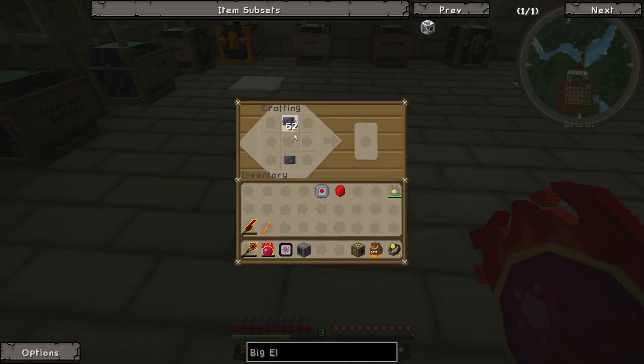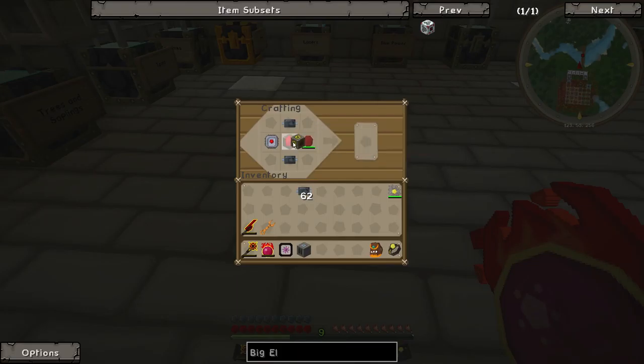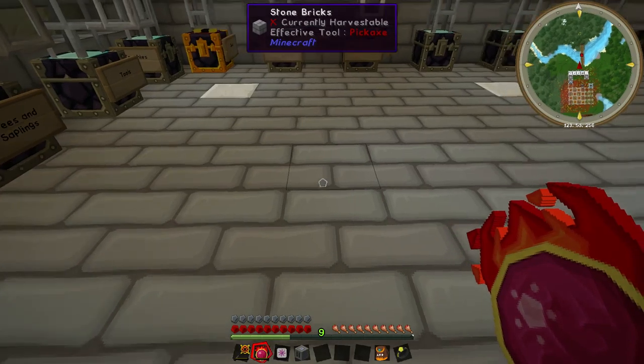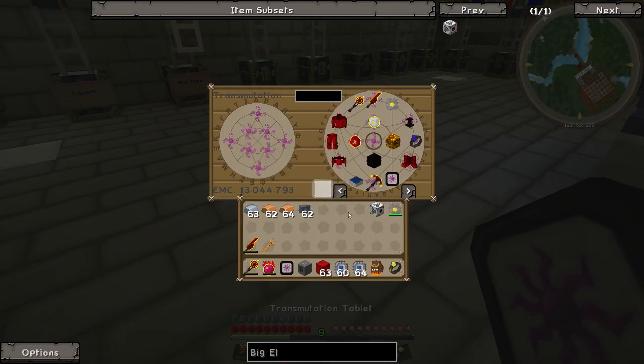Of course it won't pick up the recipe. I'm getting used to this. HV transformer — all right. An HV transformer needs some iron, some copper, a block of redstone, and some advanced circuits. Easy. And there we go — finally, one big electric flux generator.